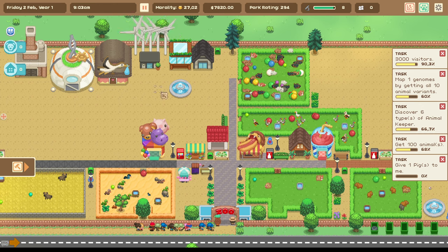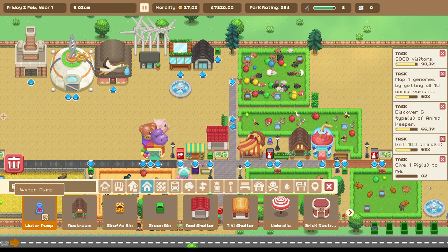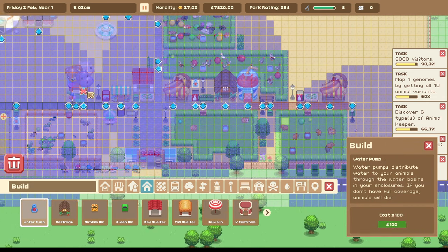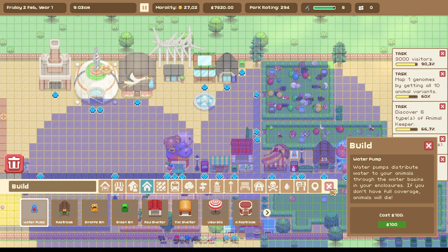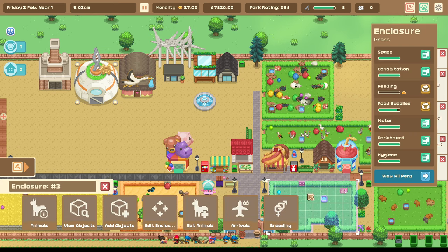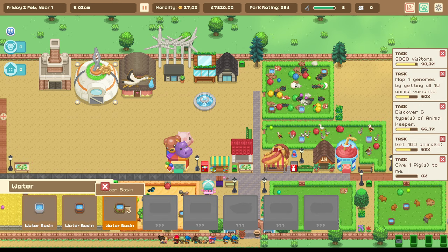First things first: water. Water is necessary and you get water by building water pumps. You find them in the amenities menu and you've got to make sure that this blue circle is covering the enclosures properly, otherwise you won't be able to provide water for the animals. You also need to select the enclosure, go to add objects, and add in some water sources for the animals. The more animals in there, the more of them you require.